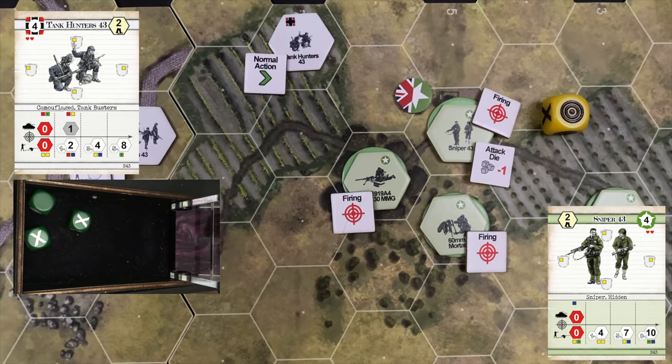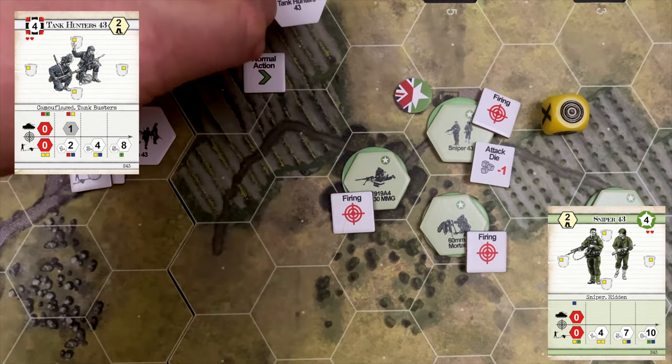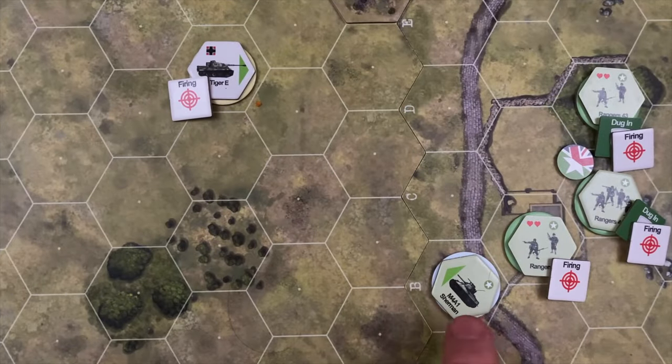The sniper hits — drilling the tank hunters even without a clean spot. The tank hunters are only a two-strength unit, so they take a hit and drop to one strength. That's literally one lone man against a sniper team that could decide the whole battle. Tank hunters are worth four points — two more losses for the Germans, though not enough to reach the next pressure level. The US get one more attack.